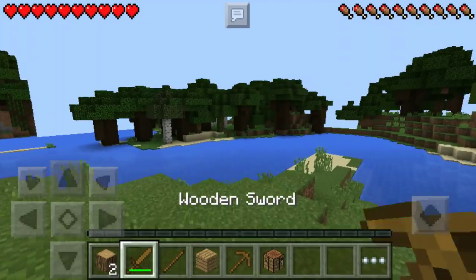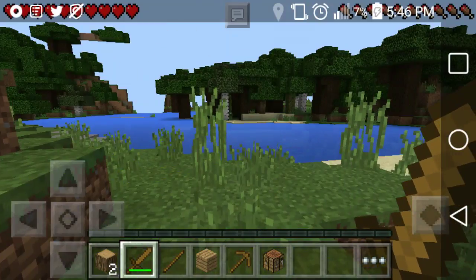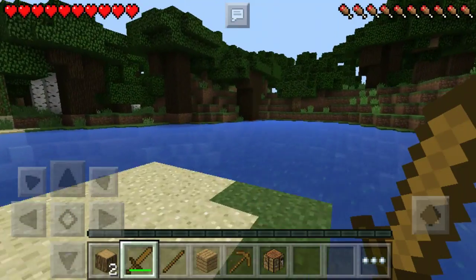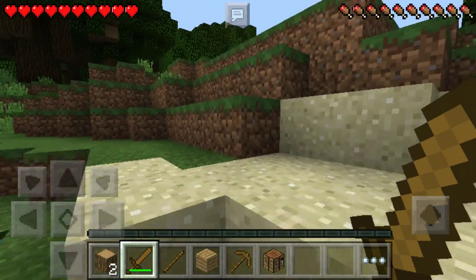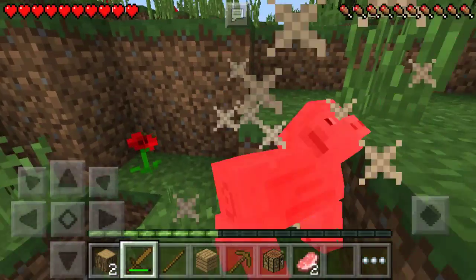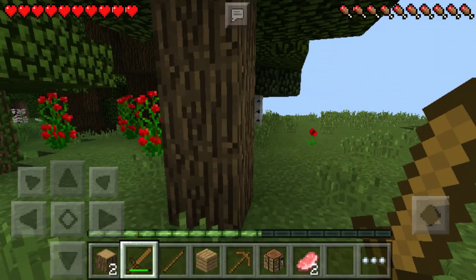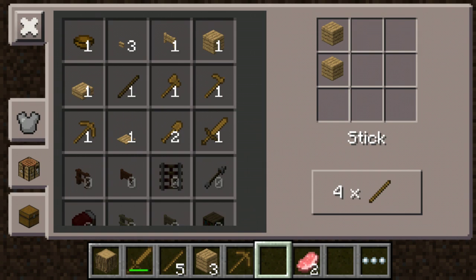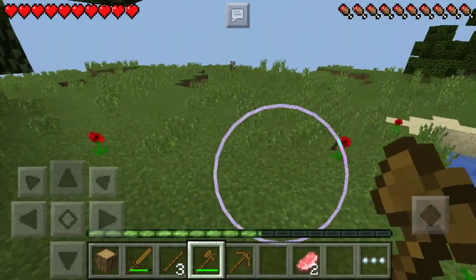Let's not run because that'll drain our food. Let's look around for food instead. We're playing on hard mode, so good luck for the series! If you don't get food right off the bat it's fine, but let's try. There's a pig — there we go, good starting food. Drop down the crafting bench, planks, sticks, wooden axe.